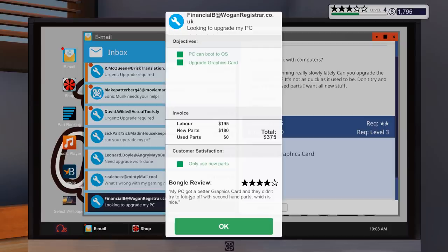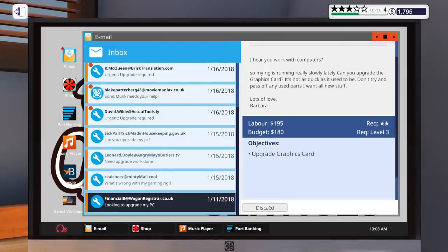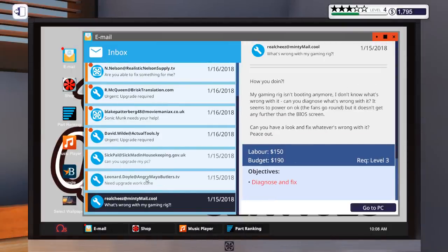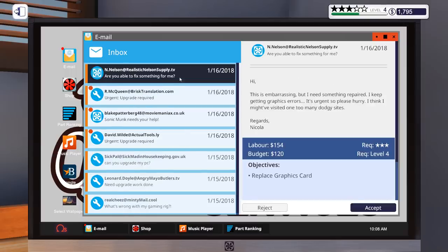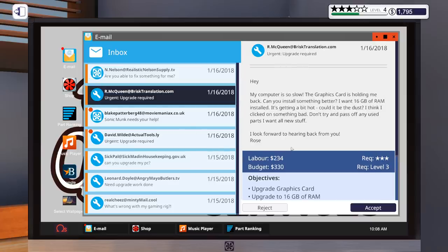Looking at all the other bits — we've got loads of new parts available. We've got 980 Tis, RX 470s. There's a job here — it's embarrassing, I need something repaired. I keep getting graphics errors, urgent please hurry — that's from Nicola, replace graphics card. We've got other jobs: upgrade graphics card and RAM, and some others.